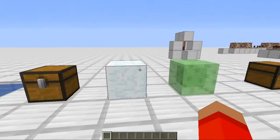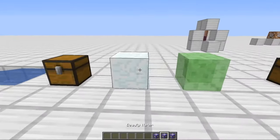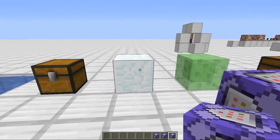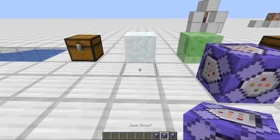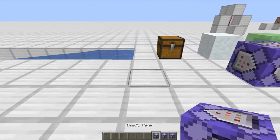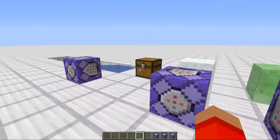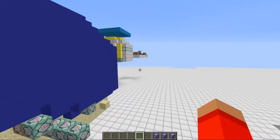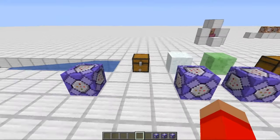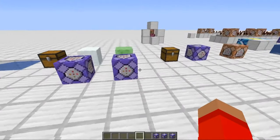Now we've got these really cool things, in my opinion: slow falling, jump boost, and deadly water. The way this works — when you stand on top of a slime block, it gives you jump boost. And when you stand on top of snow, it gives you slow falling. And when you go in water, it kills you. I have it set that for water to kill you, you have to be in adventure mode, so if I'm in creative I can go in the water and it won't kill me.